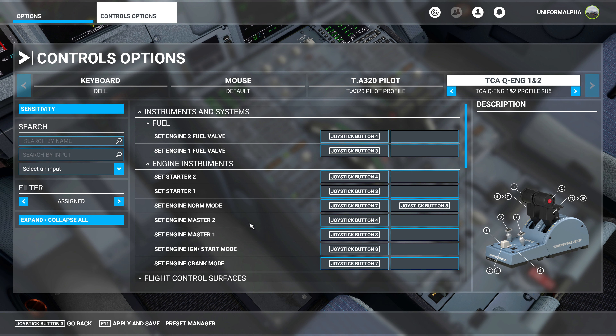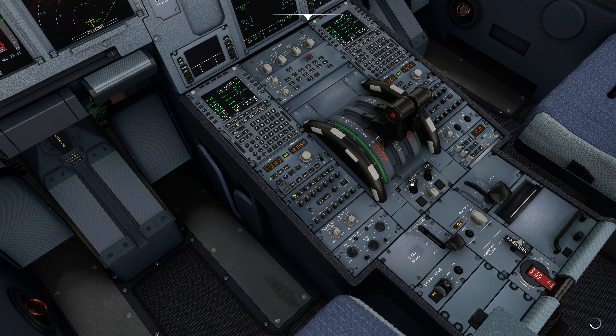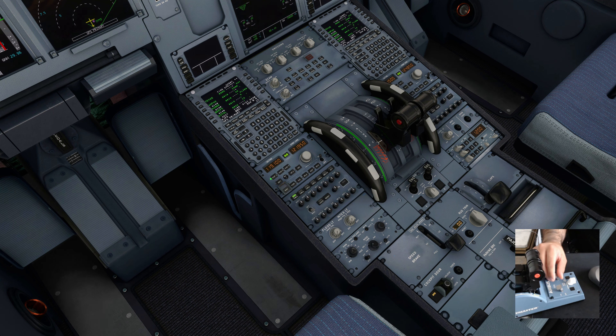Click validate, go to 'Toggle Engine 1 Fuel Valve,' select that, clear the input, then click validate, click apply and save. Go back and as you can see, engine 1 automatically turned on. Now you can see when I turn this on and off, the respective engine switch works as expected. Very simple fix — just deleting two options and this should start working.